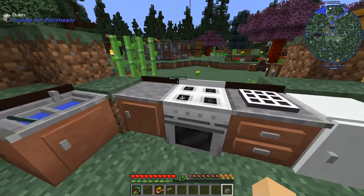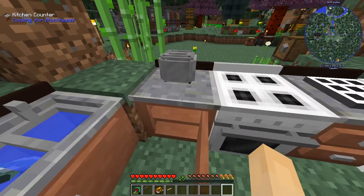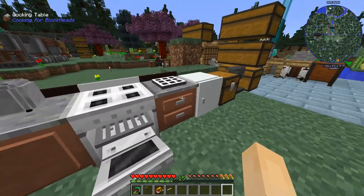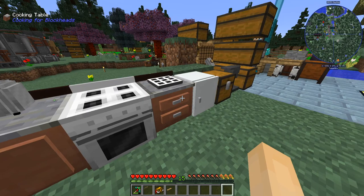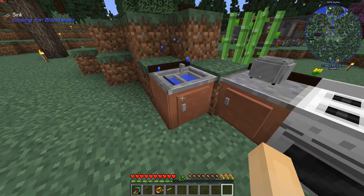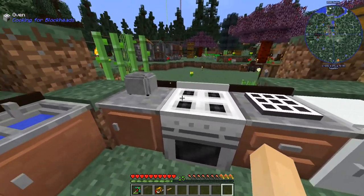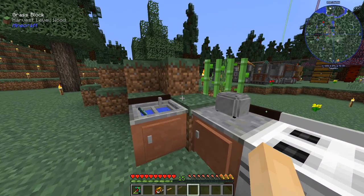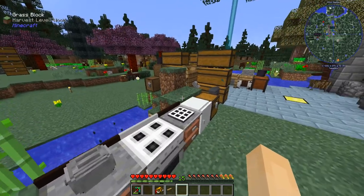Where's the toaster? There it is. Toaster is right here. Can I put the toaster on... it's so small. There's no inventory for it. So this is actually our book now. Our fridge — that's cool. How does this work now?